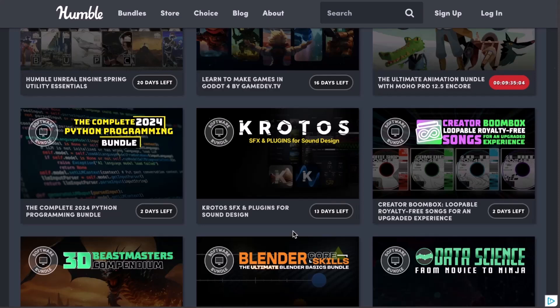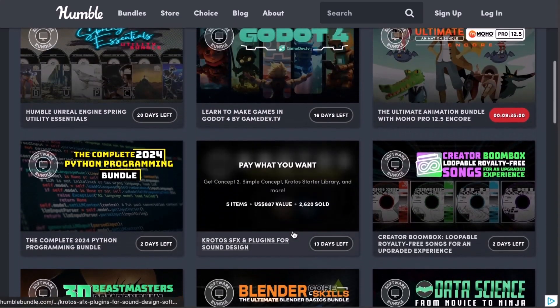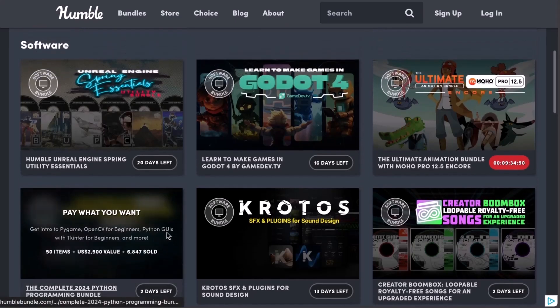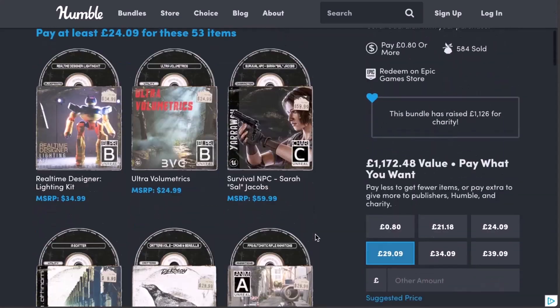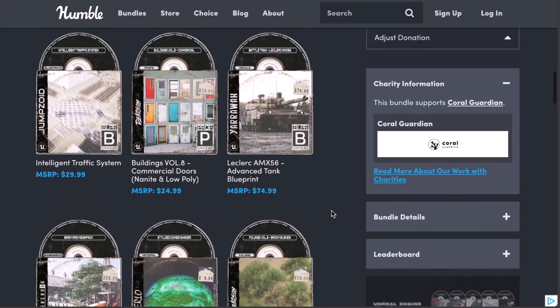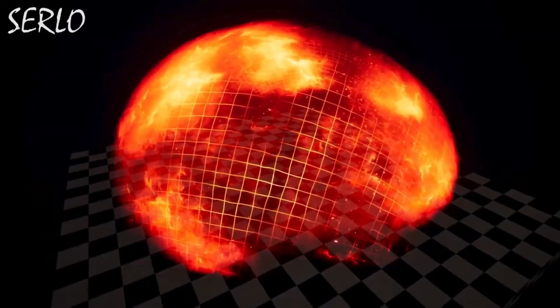You can also find more interesting things related to data science and learning how to program in Python. If you're into Unreal Engine and want all 53 items to help you create amazing stuff, you can go to the link in the description where you can see all of them and start working with them.